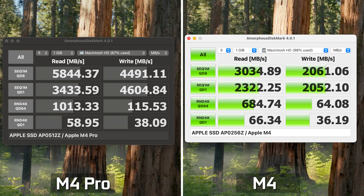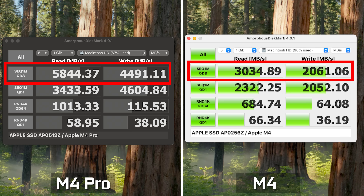The M4 Pro also comes with a faster SSD — not only in capacity (512 vs 256 GB) but much greater sequential read and write speeds, almost twice as fast. Using Amorphous Disk Mark, we're getting about 5,800 and 4,400 read and write on the M4 Pro versus about 3,000 and 2,000 respectively on the standard M4.